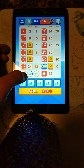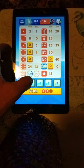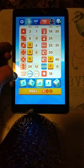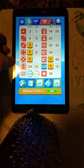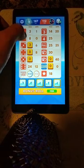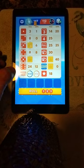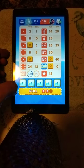Okay, so we need three 4s and 5s in the upper section. Still need the Yahtzee and large straight. Let's go ahead and go for 4s. Maybe another one. Nope. But that's okay, because we are still way ahead in our upper section.